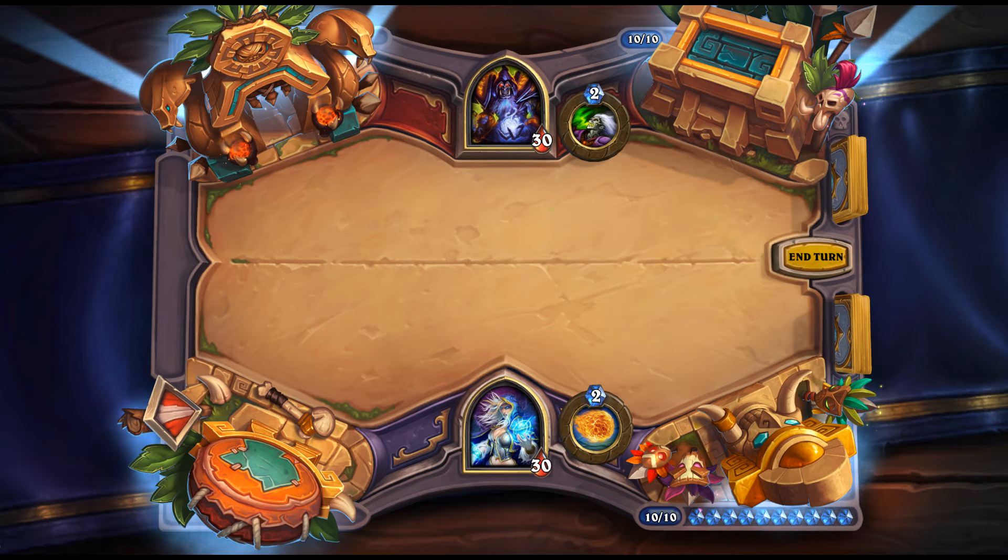Tree Speaker: 5 mana, 4/4 for Druid. Battlecry: transform your Treants into 5/5 Ancients. If Token Treant Druid were a thing, this would be good, but this card alone probably doesn't make it a thing. The answer is probably no.